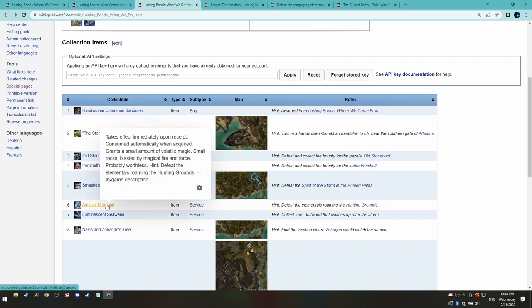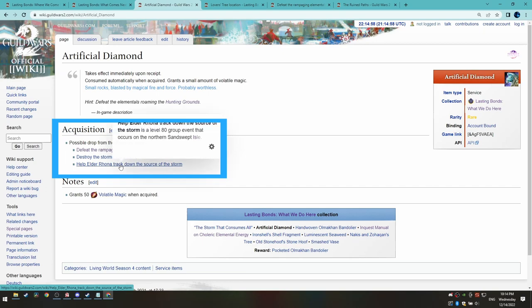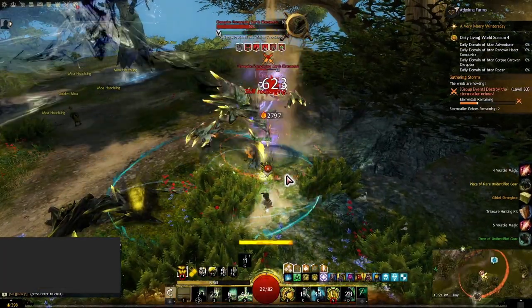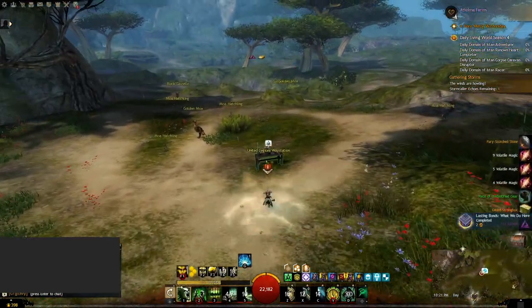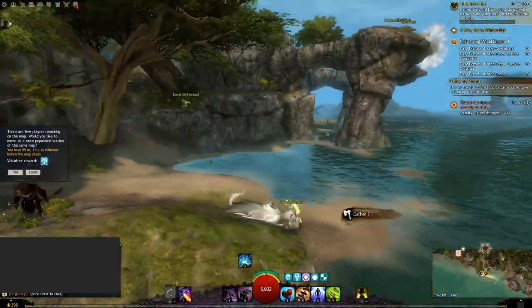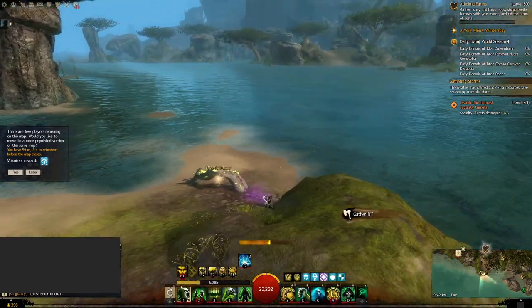Next, Artificial Diamond. This one can actually take a few tries because it is an RNG drop from the listed events — after several tries I finally got the drop from one particular event. Next, Luminescent Seaweed: check for driftwoods on the beach after defeating Zohokan, like the ones shown, to complete the achievement.